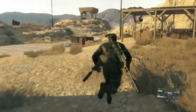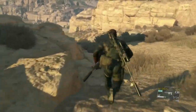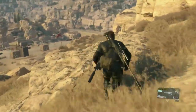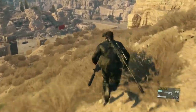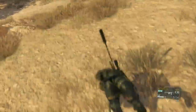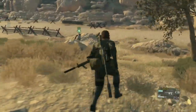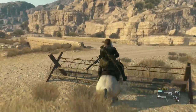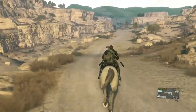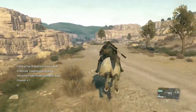We've completed the only mandatory objective, so now it's time to get out and get the S rank. We run out and head down the way we came in, get off the rock base, then call D-Horse and run out of the hot zone. If you press Square on PlayStation or X on Xbox, you can actually dive off the side and keep going — it's a very easy way to descend instead of just falling.